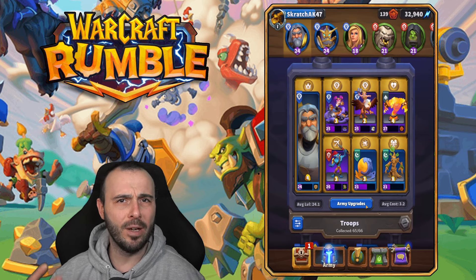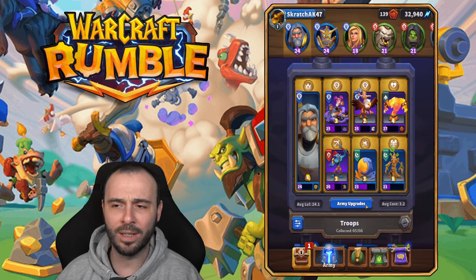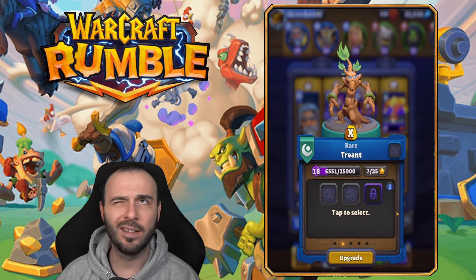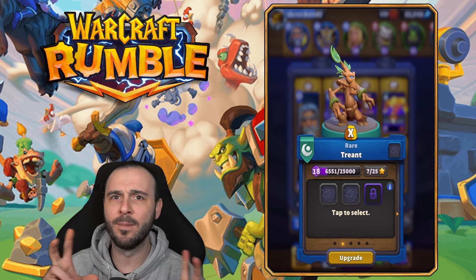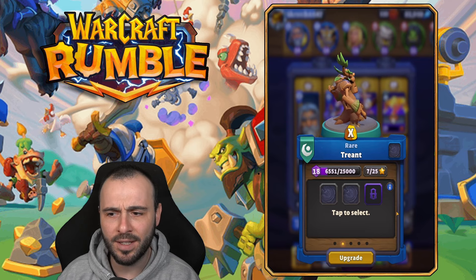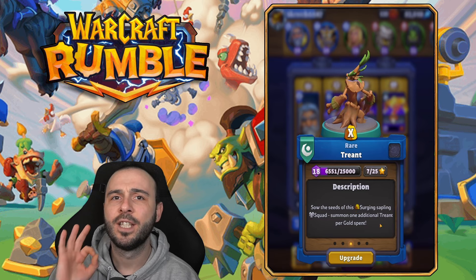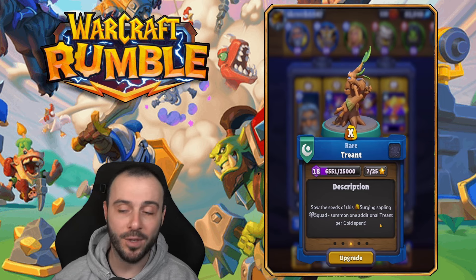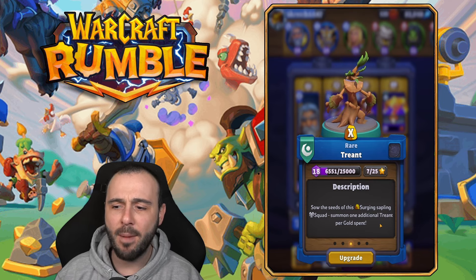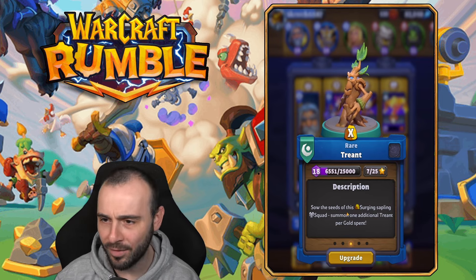Two new minis — one of them is not as new as you might think, because we've seen this mini in the game before. Not part of our decks, but part of special events. So I'm talking about the Trant. I feel like the very first time they introduced him into the game as a modifier to quests was when they introduced the Cenarion family. This is a group mini — it doesn't have a specific cost. The more gold you use, the more you summon. Sow the seeds of this gold-surging sapling squad, but summon one additional Trant per gold spent.